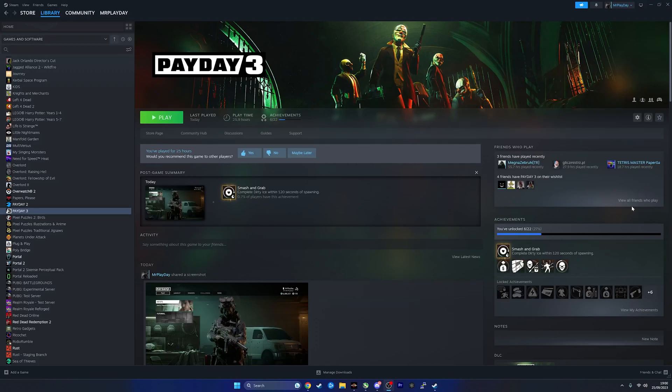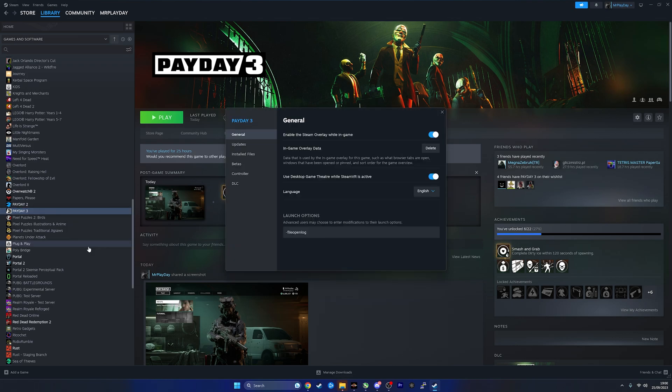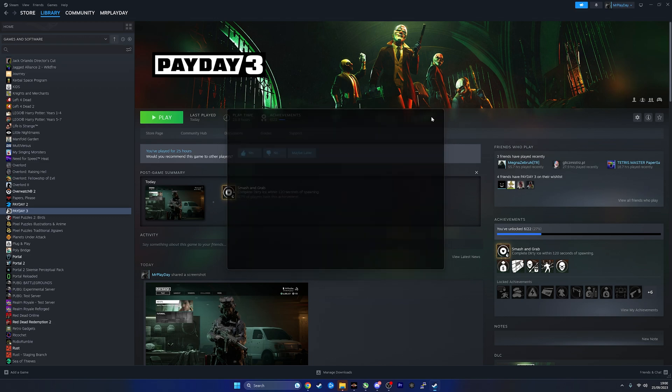What's up guys, today I'm going to show you how to get sick mods on Payday 3. First of all, you want to open Browse Local Files, then go on Properties, and you want to put this dash-file-open-log on the launch options. That's what you want to do.